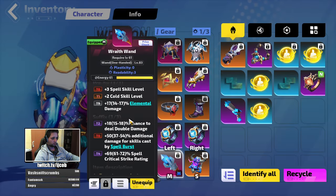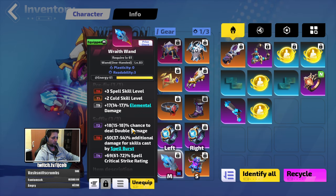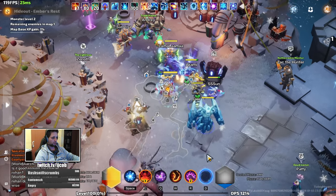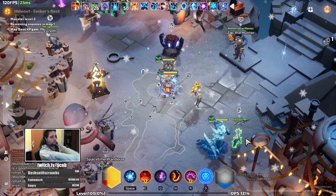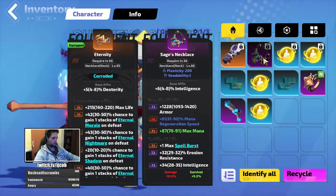I have the new wand, but that was already in the planner so you could have seen that there. I've bought it for 300 FE. The build now has around 16 billion DPS — let's check it.